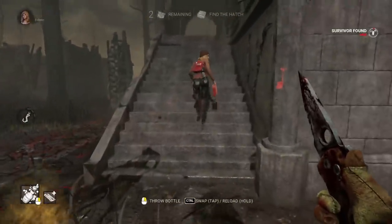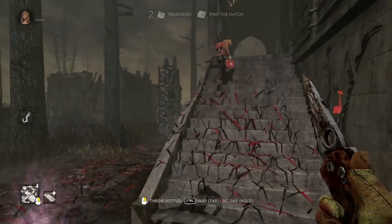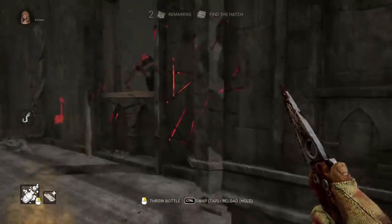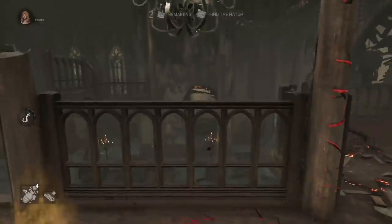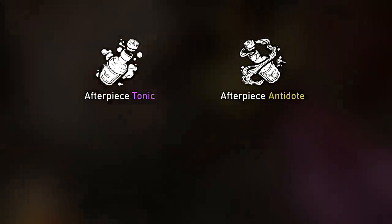And it is a shame, because it is a really fun and powerful part of his kit. But the advantages of using it are not immediately obvious. Let's compare them both and see where they stand. On the one hand, we've got the classic Afterpiece Tonic, aka the purple bottle, and on the other, we've got the new Afterpiece Antidote, aka the yellow bottle.